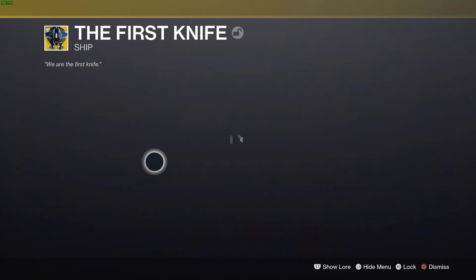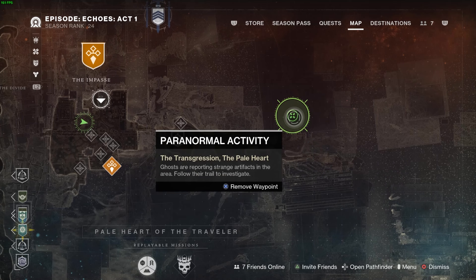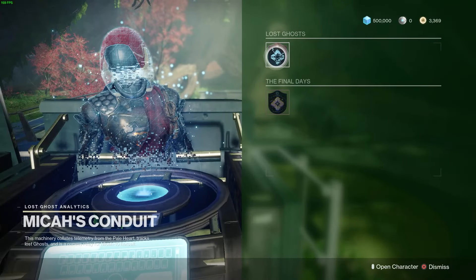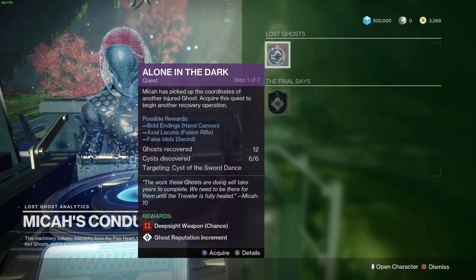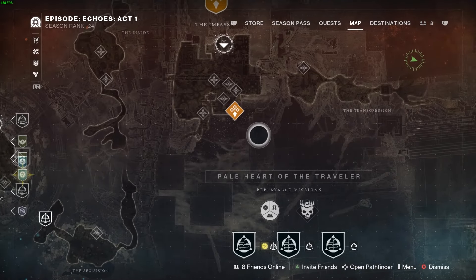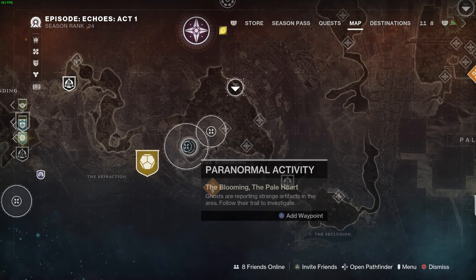The way that you get the First Knife Exotic Ship is by completing all 11 paranormal activities on the map. If you do not have a paranormal activity on the map, that means you have not completed the Alone in the Dark quest. The Alone in the Dark quest can be completed multiple times. If you complete multiple at once before doing your first paranormal activity, they will stack up, but there will only be one shown on the map.